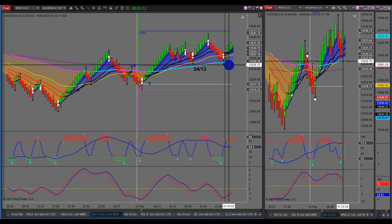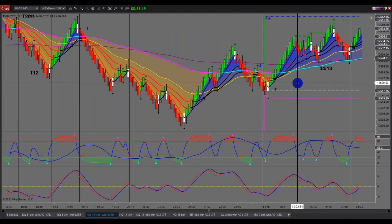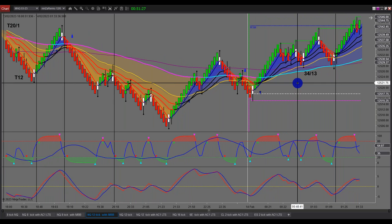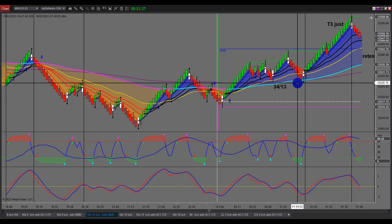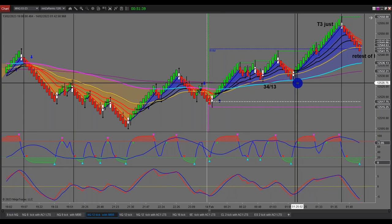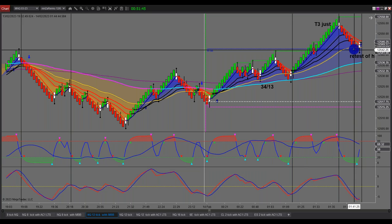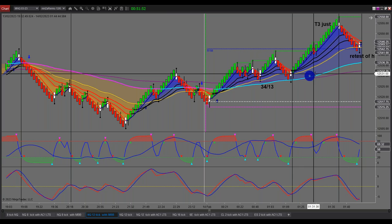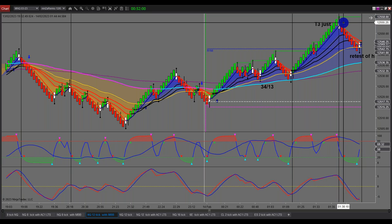I've got a 2B here — this is a loaded trade and we hit the pivot. We get a little bounce and come back. Just up here I've got what we call a T3. A T3 is a reversion or reversal trade — it doesn't have to go too far, but it's a very high probability trade to pull back to the gold EMA. With a T3, quite often we don't have any divergence, but they kick butt really well.